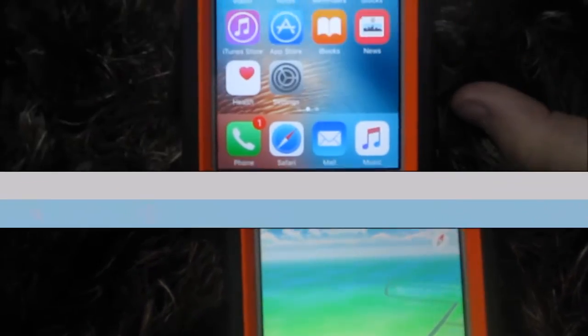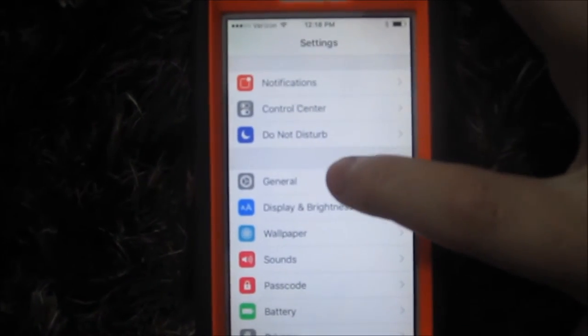The second, more extreme method is going into Settings, General, then you want to scroll all the way down into Reset. You want to go into Reset Network Settings.